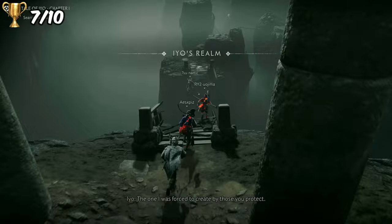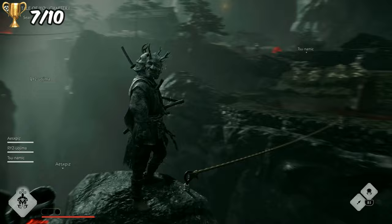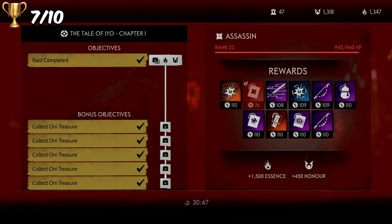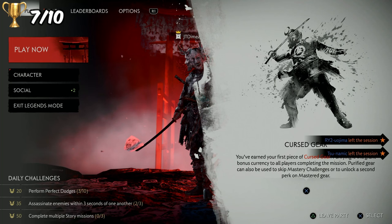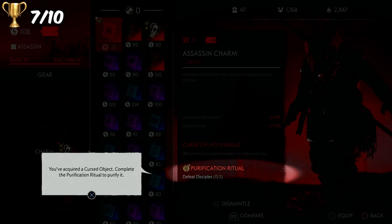And now it was time to take on the infamous raids. On our very first raid attempt we got super lucky - we got paired up with some amazing players who carried us through the first chapter. They knew exactly where to go, what to do, and where all the bonus chests were - it was a breeze. We actually managed to get the first raid chapter done in only half an hour with all bonus objectives complete. Unfortunately they left after chapter 1, but I'm so thankful as they made chapter 1 a lot easier.